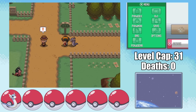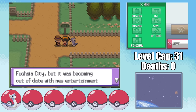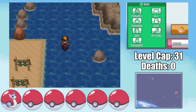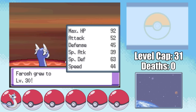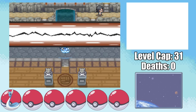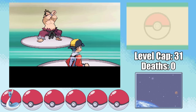Moving on to Route 39, we meet Baoba the Safari Zone guy. While he doesn't have anything to offer us in the short term, if we manage to acquire the National Dex, we could actually get another Dragon from the Safari Zone. I hop on my Dratini and start making my way to Cyanwood. On the way, I take out a few Tentacools and get Dratini up to level 30, which means it finally evolves into Dragonair, and we're not stuck with Dratini forever. For the first time in the run, we get to take on a Gym Leader with a Pokemon other than Dratini.